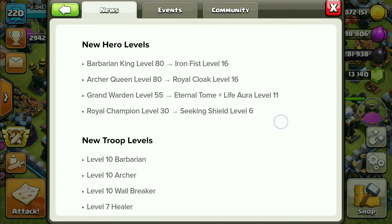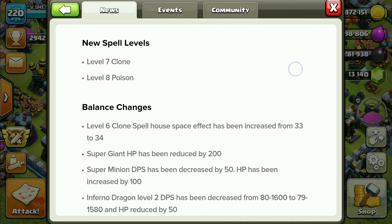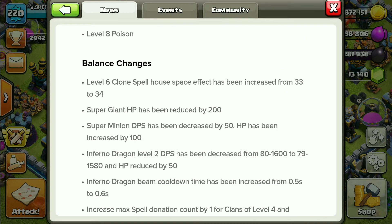New troop levels and new spell levels are also released, along with balance changes. Level 6 Clone Spell would now duplicate housing space of 34 instead of 33.